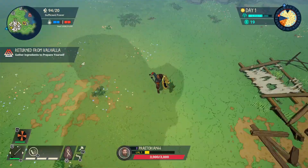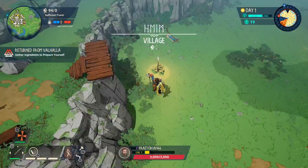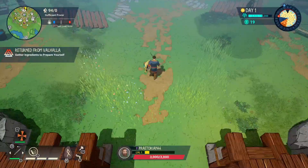Then we'll head over to the village. Essentially, this is the game: you run around collecting resources, fighting enemies, and collecting souls. This here is a village — as you can see on the mini-map, there are about three entrances to it. You can build gates and there's a lot to do here in the village.